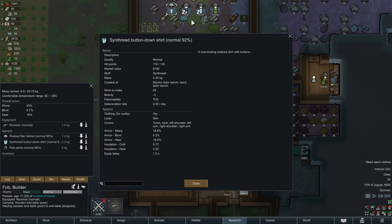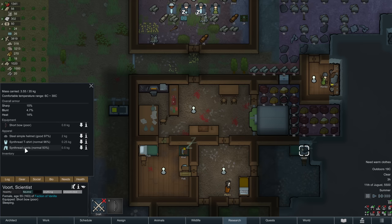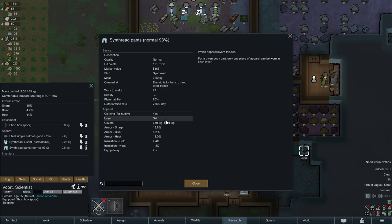The way clothing works is any piece of clothing has a certain layer. The button-down shirt is on the skin layer — it covers torso, neck, both shoulders, and both arms for this long-sleeved shirt. If you take a look at flak pants, they actually occupy two layers: both the skin layer and the middle layer. There are three layers: skin, middle, and outer. So flak pants cover two layers, meaning you can't wear both regular pants and flak pants together since they both interact with the skin layer. To stop people from feeling like they're nude, they need to have something covering their legs, and female pawns by default also want their chest covered.